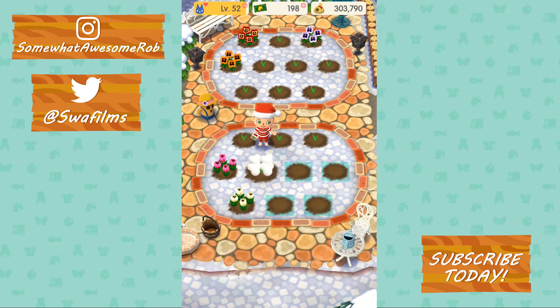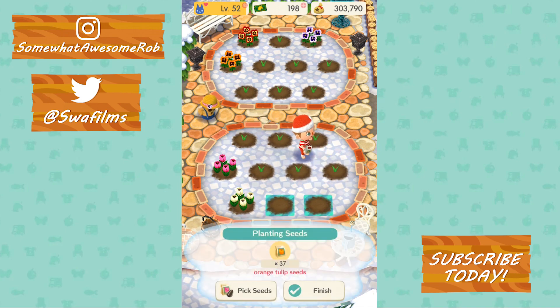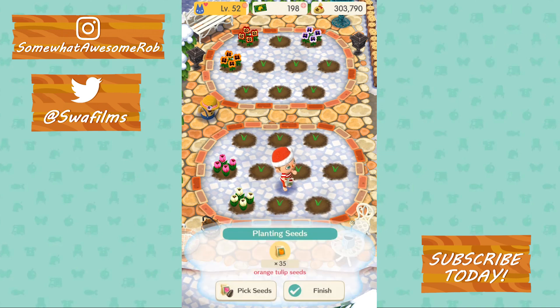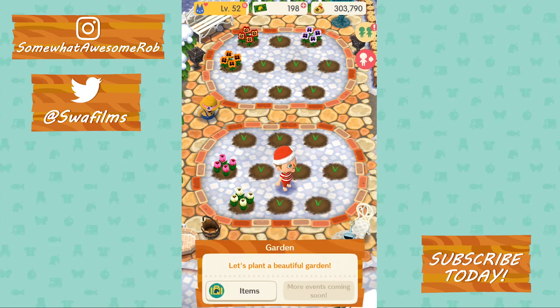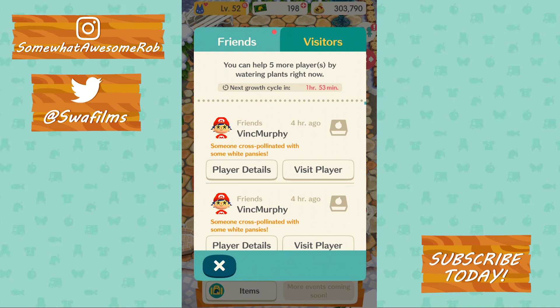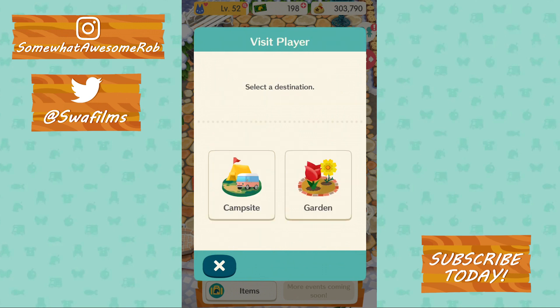Somehow from there we picked up Settlers of Catan and it just spiraled from there. Now we play Star Wars Rebellion — this humongous space battle game with two boards put together. You have all these little starships and Star Destroyers, and basically the Empire has to hunt down the rebel base and blow it up. That is my absolute favorite board game. It's so detailed — a little pricey, about 150 dollars when we bought it, now going for like 200.